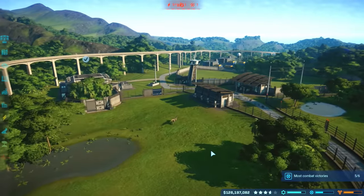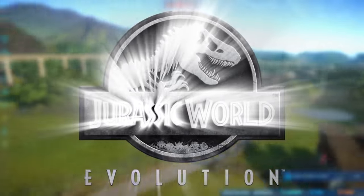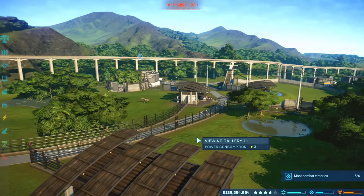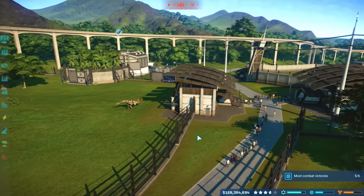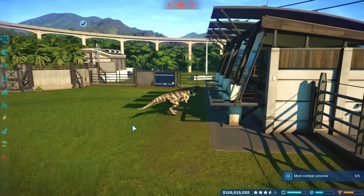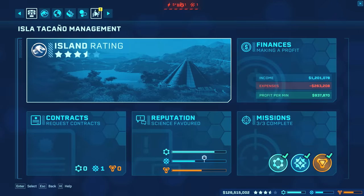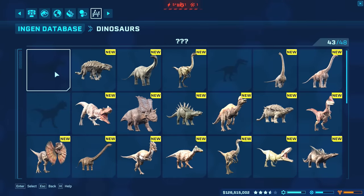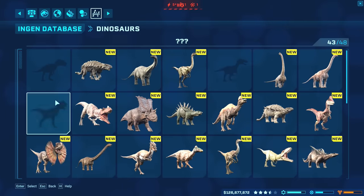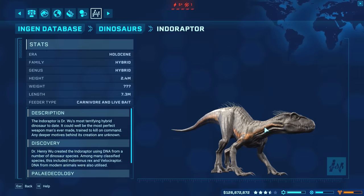Hello everybody and welcome back to another episode of Jurassic World Evolution, except today's episode isn't part of the main series. We are actually far ahead of the main series on the channel, and the DLC has been released. Looking at the NGN database, this includes dinosaurs such as Allosaurus, Baryonyx, Carnotaurus, the Stiggy Moloch, Sinceratops, and the one and only Indoraptor, which you can see right here.